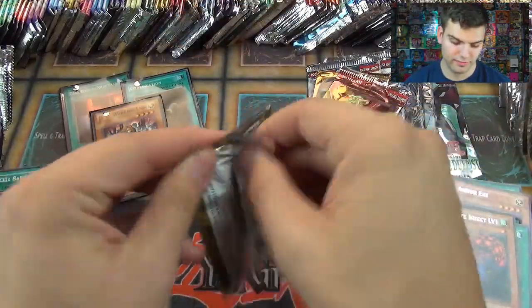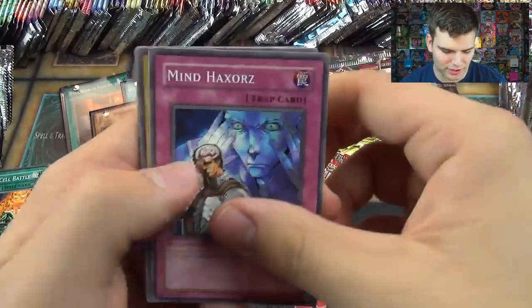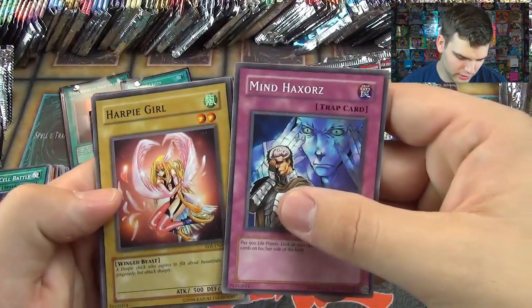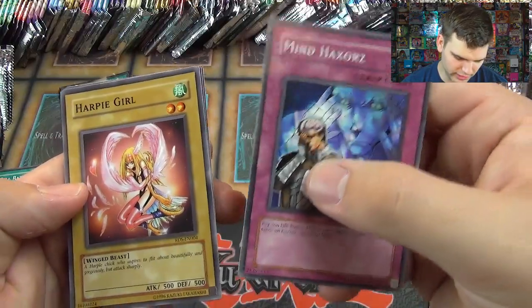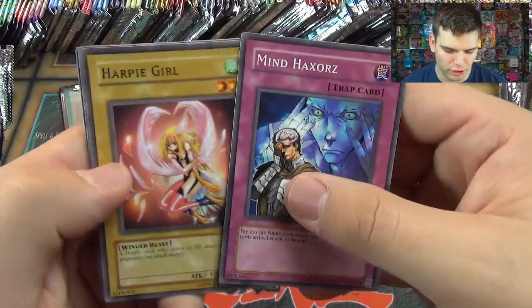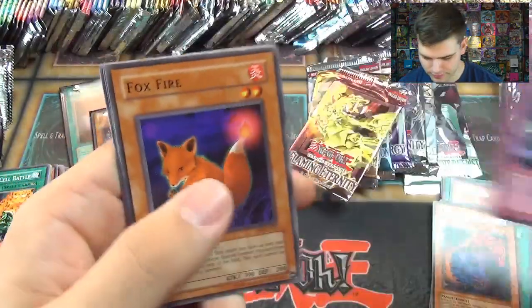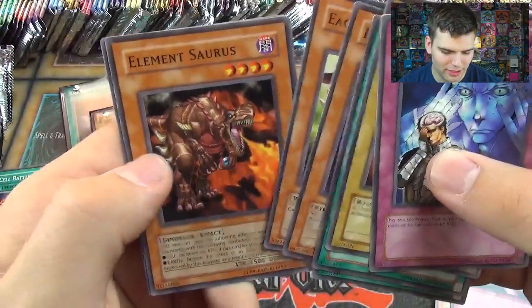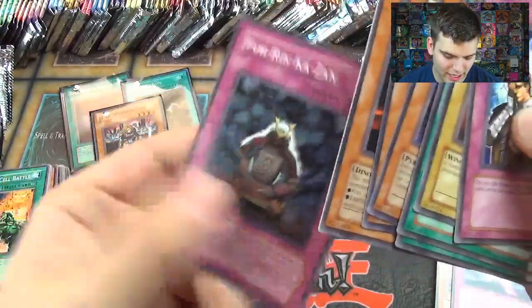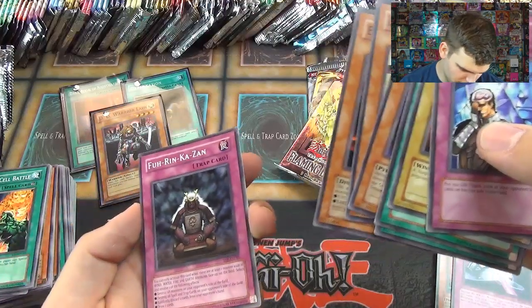Rise of Destiny: Mine Haxers, Harpy Girl — a harpy chick who aspires to flit about beautifully and gorgeously but attacks sharply — Back to Square One, Lighten the Load, Rare Metal Morph, Foxfire, Eagle Eye, Elemental Source, and Furinkazan — Wind, Water, Fire, and Earth.